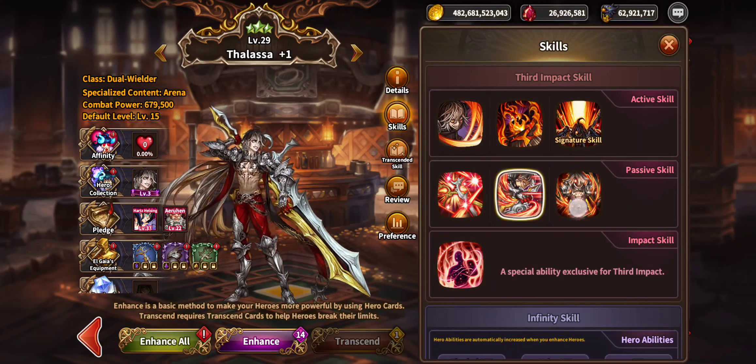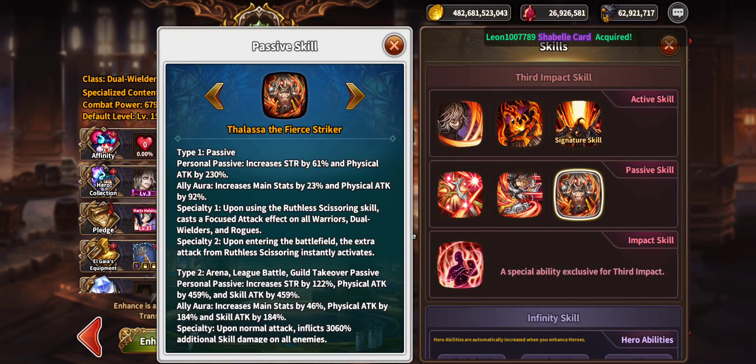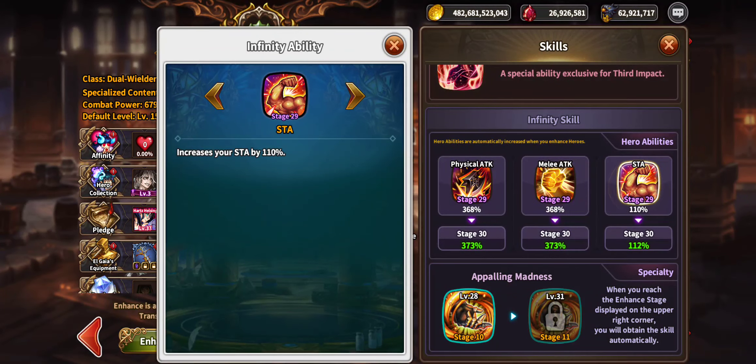He's just so broken. His personal passive increases STR by 61 and physical attack by 230 percent, or increases main stats by 23 and physical attack by 92. Specialty one: using the ruthless skill casts a focus attack effect on all warriors, dual wielders, and rogues. Upon entering the battlefield an extra attack from ruthless instantly activates. Type two — arena league guilt takeover passive — increases STR by 122, physical attack by 459, and skill attack by the same percentage, or increases main stats by 46, physical attack by 184, and skill attack by 184 percent. Paranormal attack inflicts 3,060 percent additional skill damage on all enemies.